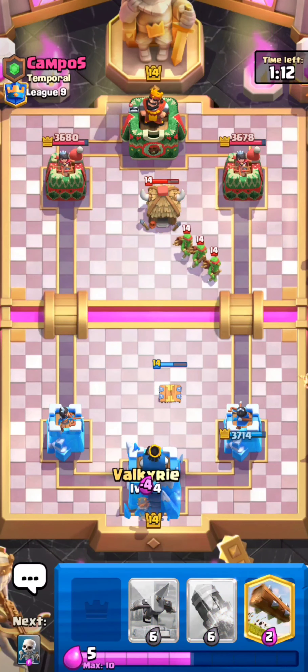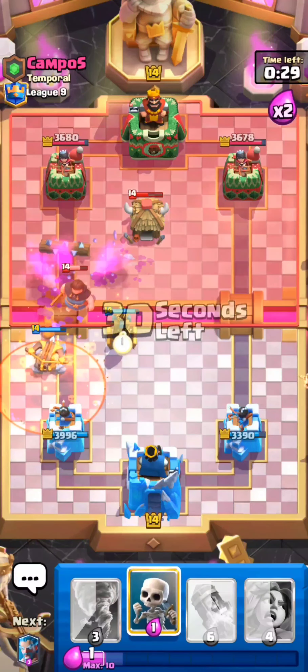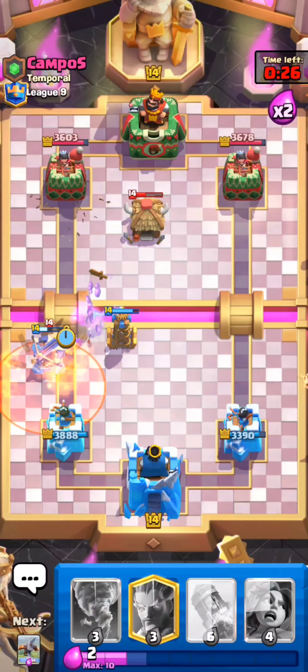Let's log his Hut. I know we're going to miss some Goblins there, but I want to get the extra ones. Let's Tesla to help out on defense. Really awkward ability there — I'm not sure why he played at that time. If I were him, I probably would have delayed on my ability a bit. Let's Ice Wizard the Goblins and go X-Bow right away since his tank is out of cycle. Let's also go Log, then Tesla, just to kind of support our X-Bow.